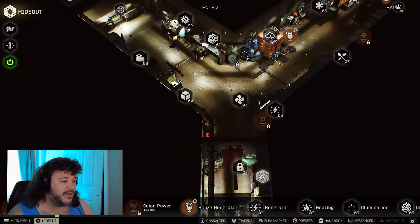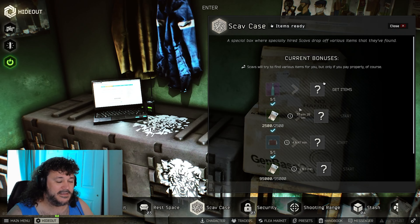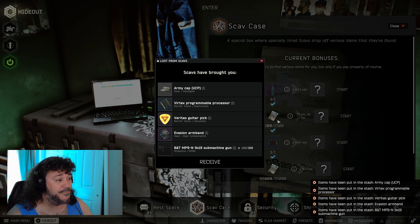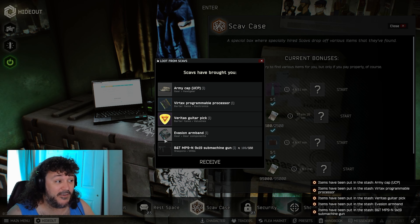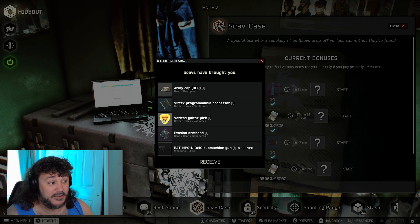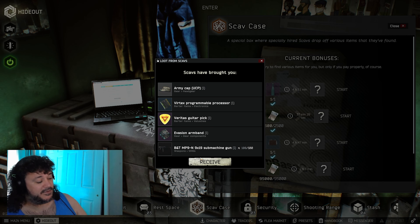All right, we're gonna do our next moonshine scav case. It's got to be better than the last one — the last one was pretty bad. Moonshine is generally pretty good. I'm not mad about this one. I've already got the invasion armband, but we got the guitar pig, we got a Vertex out of it, the hat, the MP9 — you know, some people like that gun. We can make some money off of that one.